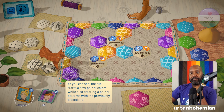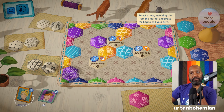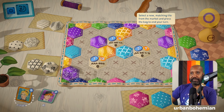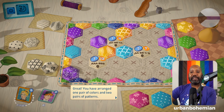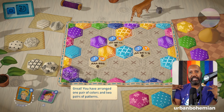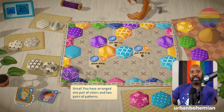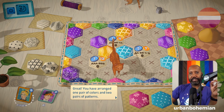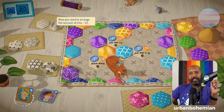You've arranged one pair of colors and two pairs of patterns. You're very cute, but you're in the way of my quilting board. Now you need to arrange the last pair of tiles — C and C, like C and C Music Factory. To get the most points for a design goal, you should lay a new pattern pair which will at the same time form the last two pairs of colors initiated on the board: blue and purple.